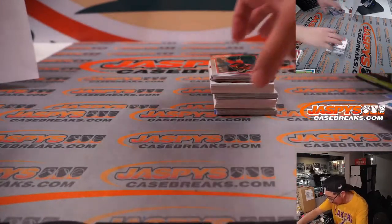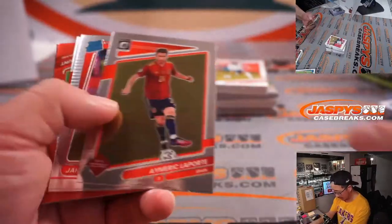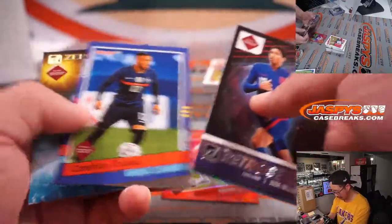We got our auto, we got our relic. Let's see if we can find a Kaboom or a low numbered card or something like that. There's Mason Mount for England, to 149. That's really deep, well balanced.